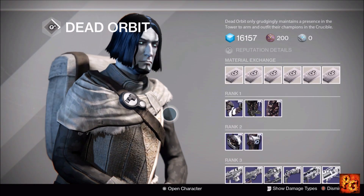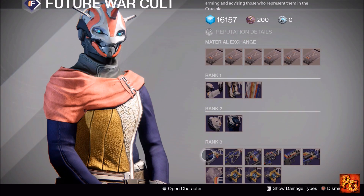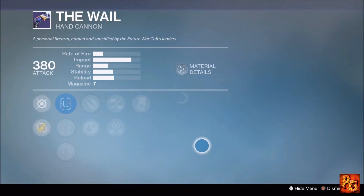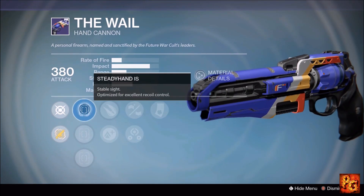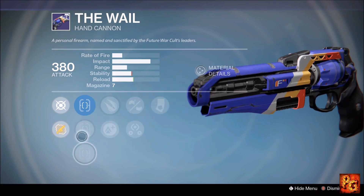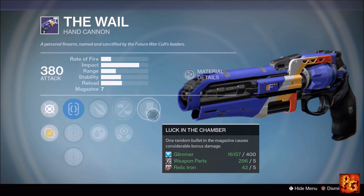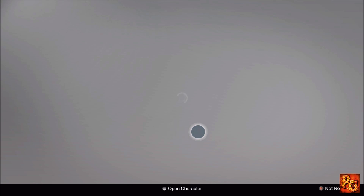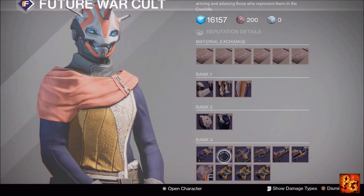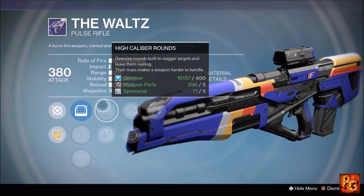That does it for Dead Orbit — let's move on to Future War Cult. Starting with the Whale hand cannon with Luck in the Chamber, Small Bore, Third Eye, Explosive Rounds, Lightweight, Steady Hand, Fast Draw, and Quick Draw. Explosive Rounds is fun, but Small Bore drops you to a six-round magazine. Luck in the Chamber is good but doesn't mesh well with the rest of this roll. Pass on the Whale this week.